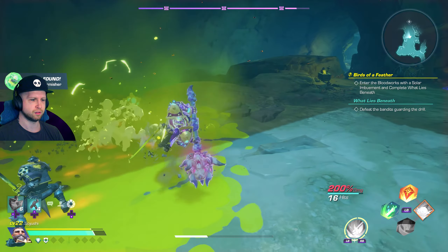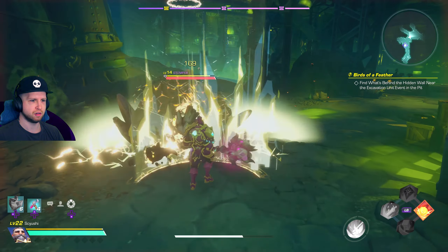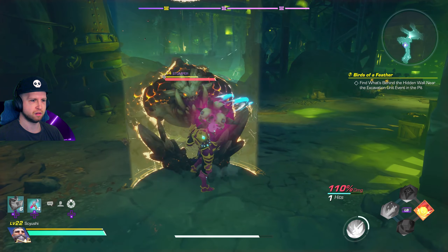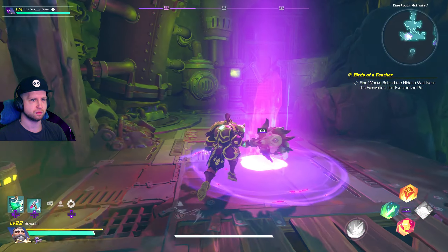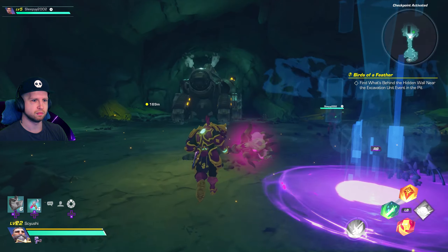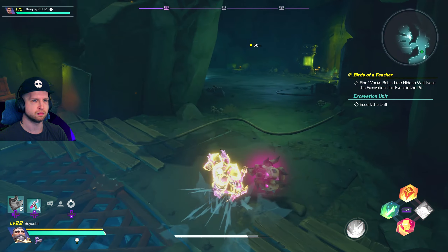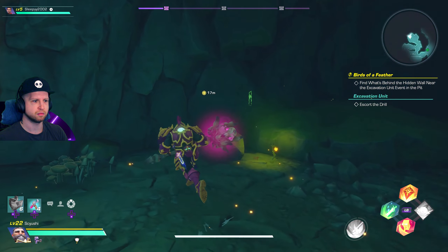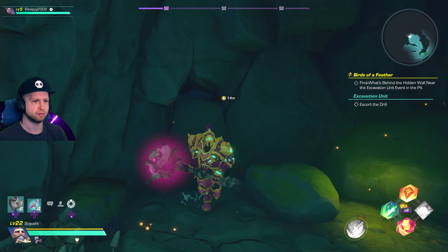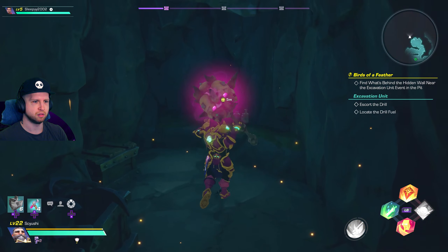You don't have to complete the rest of the dungeon. The next part is to find what's behind the hidden wall near the excavation unit inside the Pit. I ended up going into the Pit and didn't have the event spawn. It's basically going to be this giant drill that you have to escort, but at one point the quest will point you in a different direction where you'll find this hidden door. Behind it, there's some stuff you can interact with, which will ultimately progress the quest.